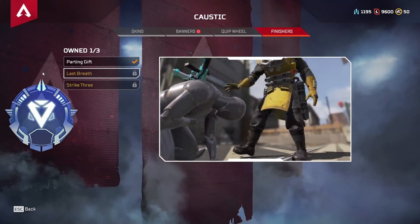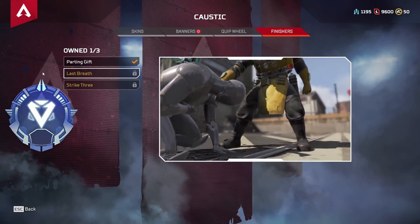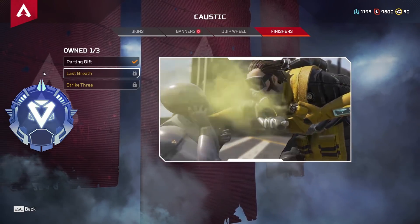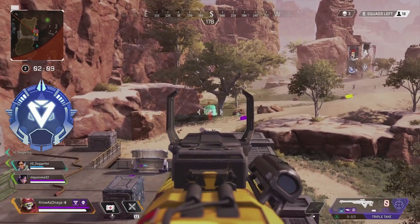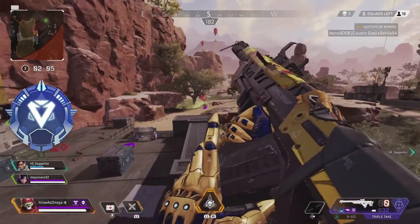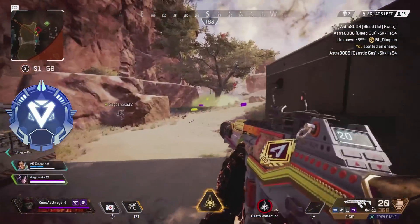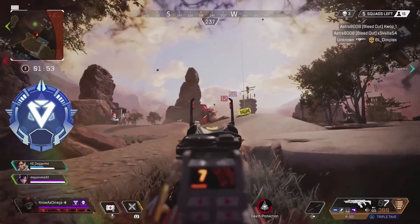Next up, we have the Last Breath Caustic skin. This one is very scary. The name 'Last Breath' obviously suggests they're about to take their last breath before inhaling just a mouthful of caustic gas. I think this one looks really cool and it's definitely very terrifying depending on what caustic skin you have. If you have the clown Caustic skin and you're using this finisher, it's so scary because there's a giant clown spraying toxic gas into your face. I really do like this finisher — it works perfectly with Caustic's abilities and his lore. It's just so intense and scary when he's doing that to you.